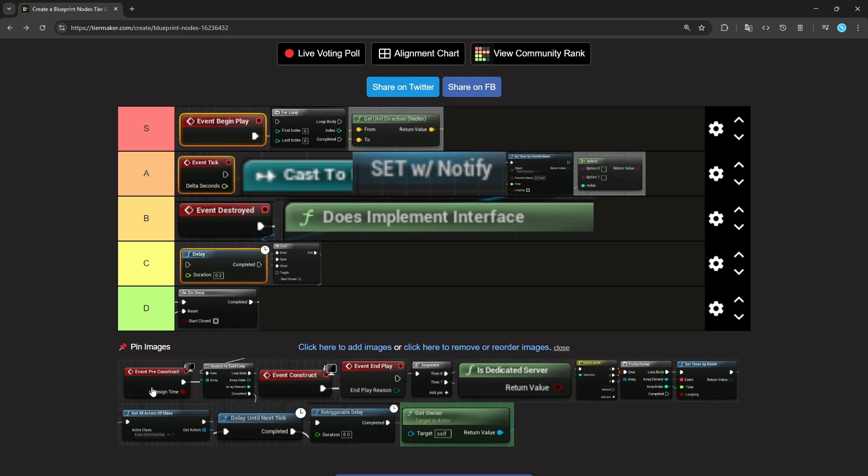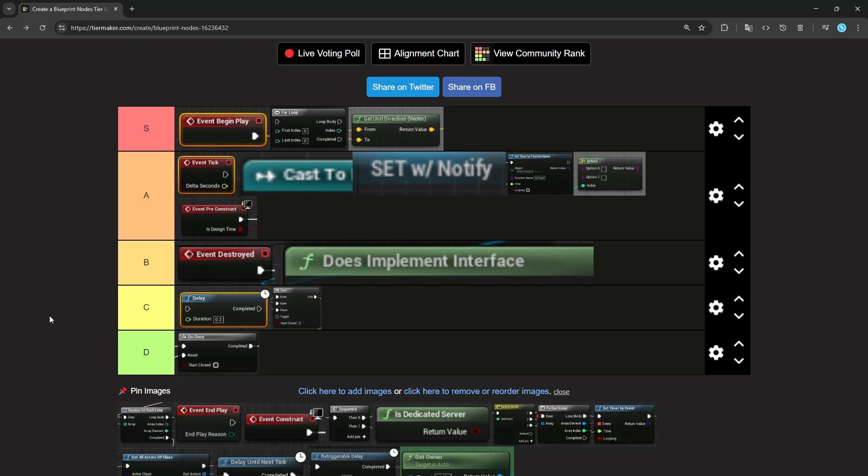Pre-Construct. This one I actually like even more than Construct. For widgets, they have Pre-Construct and Construct. Construct is kind of like Begin Play. Pre-Construct is almost like a construct for Blueprints where you can do something in the editor. For example, maybe you have a container for inventory and you want to fill it up with slots, but you want to see your changes in the editor without running the game. You can use Pre-Construct to do some functionality. So I actually find it probably a bit better than Construct. Let's put it in A — pretty good.